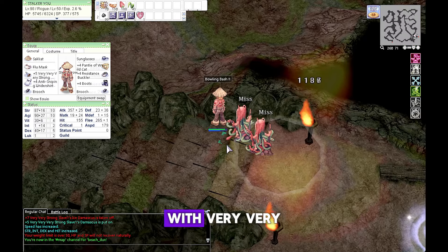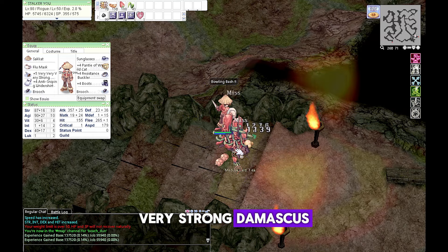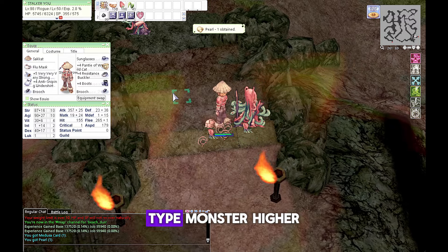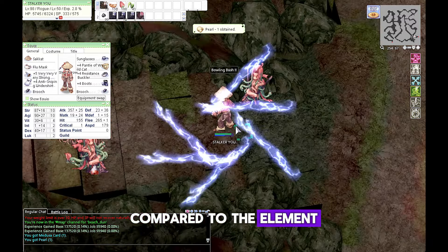After getting the Hodremlin card, I crafted another Damascus — a very strong Damascus. This gives me an extra +30 mastery attack and is able to hit demon-type monsters higher compared to the elemental Damascus.